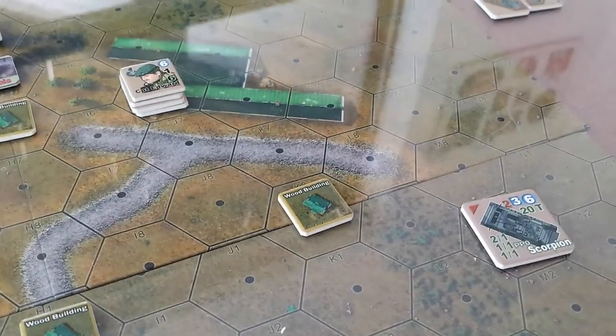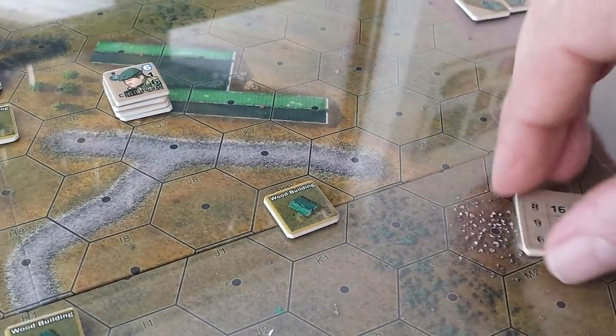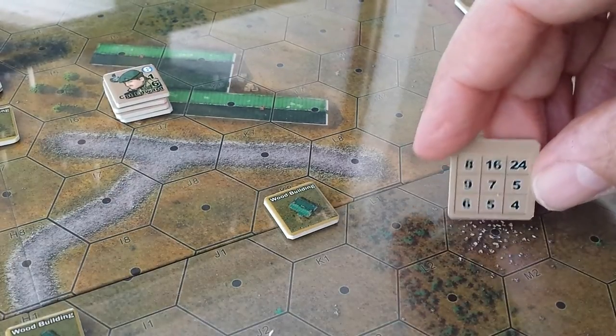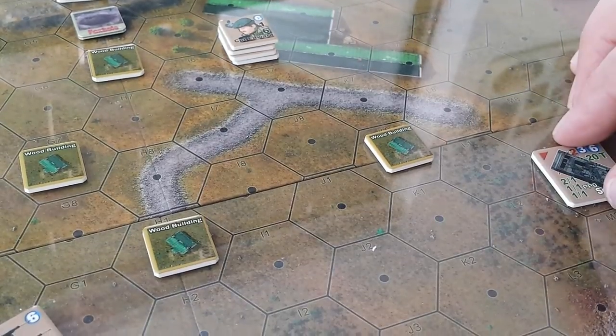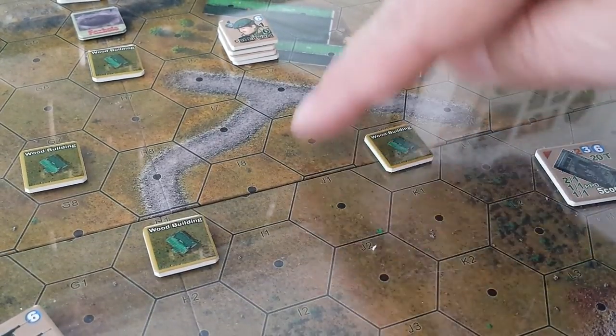Over on the right-hand side, we've got a Scorpion — not as effective a weapon, the range to hit is a little less than the Scimitar. But it has two MGs, so it can fire three times a turn, which is very cool. That extends our covering arc for this area on the right flank.